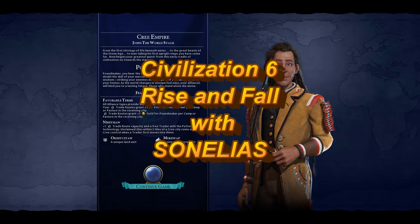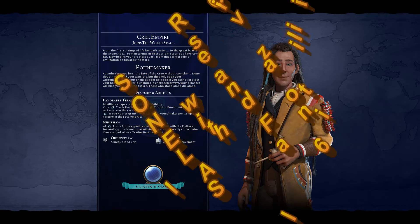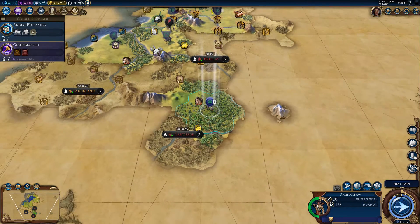Hi guys, it's Cenelius and welcome back to this let's play of Civilization 6, Horizon 4. We're currently playing as the Cree — that's where we left off in the last episode.